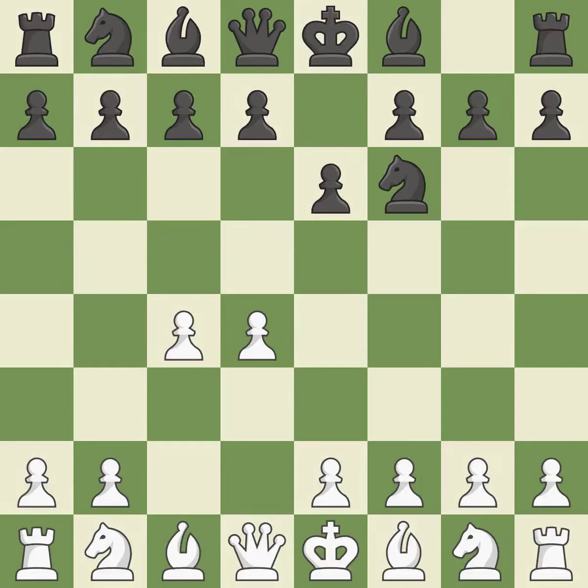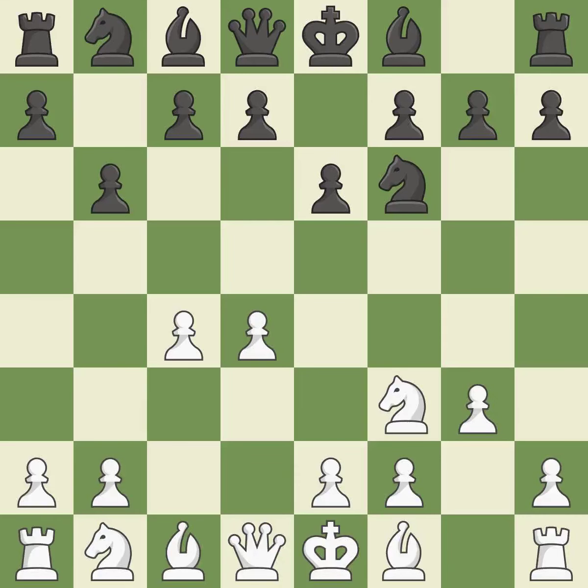The move E6 creates a line for the dark-squared bishop, sets up a rapid castle, and prepares to push a pawn to D5 and recover the piece if it is taken. NF3 develops toward the center, putting pressure on the E5 square and adding another defender to the D4 pawn. The light-squared bishop is getting ready to be fianchettoed by the Queen's Indian defense on B7, where it will affect the long diagonal. The light-squared bishop is also getting ready to be fianchettoed on G2, where it will be positioned on the long diagonal.